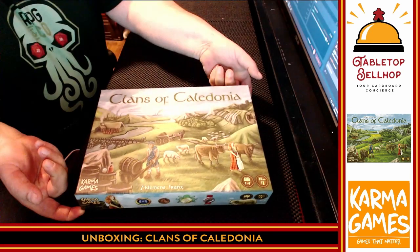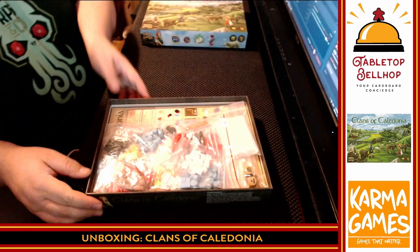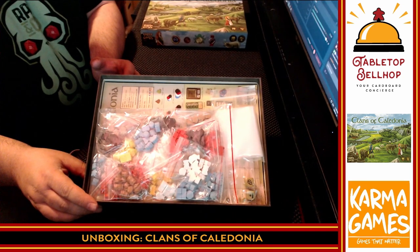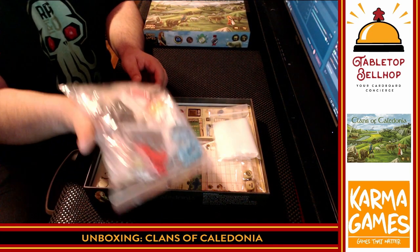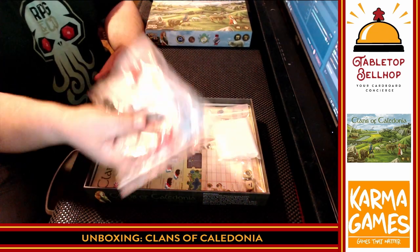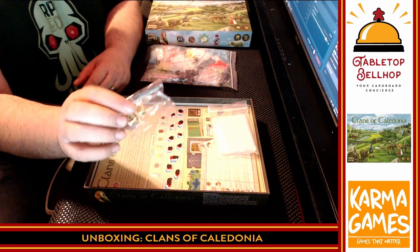All right, enough of me reading — let's take a look at what's in this box. One thing I'll note: this is a very heavy box. Look at all that stuff! There is a bag of components here — that's nice — but that's not even what's making it weigh so much. Lots of bits. We'll get back to those. There are dice in here — oh my, a euro game with dice — with some unique symbols on them.